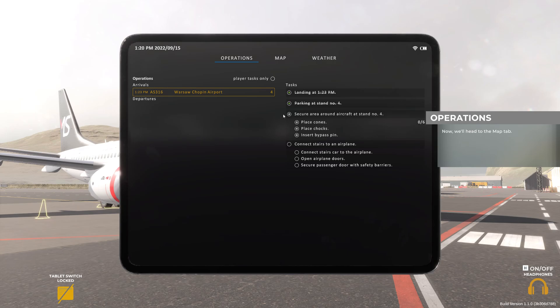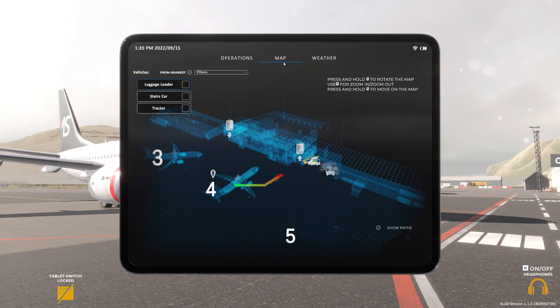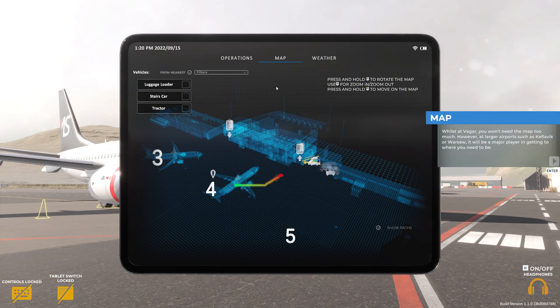Now we'll head to the map tab. Whilst at Vagar, you won't need the map too much. However, at larger airports such as Keflavik or Warsaw, it will be a major player in getting to where you need to be.